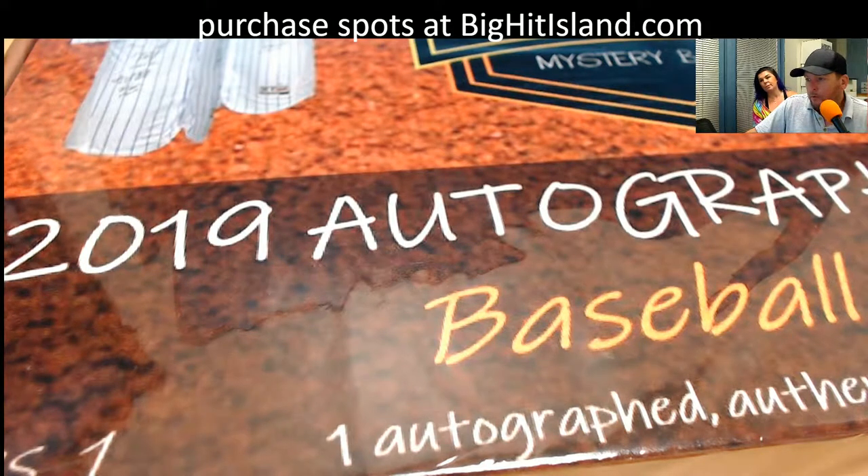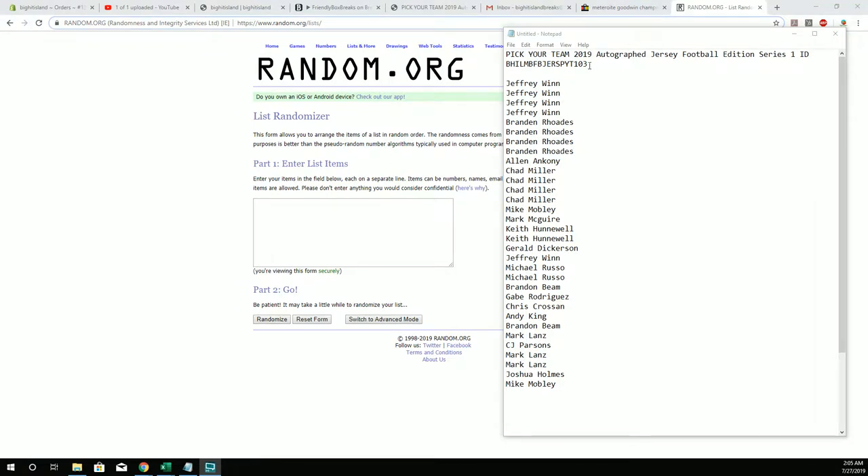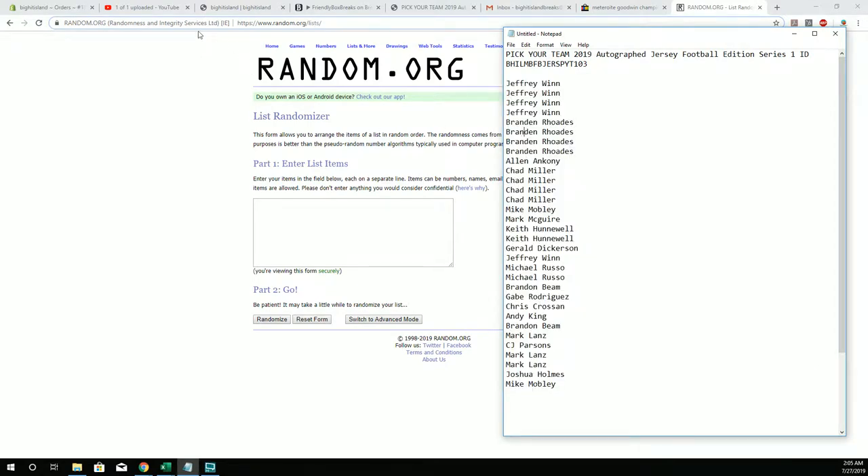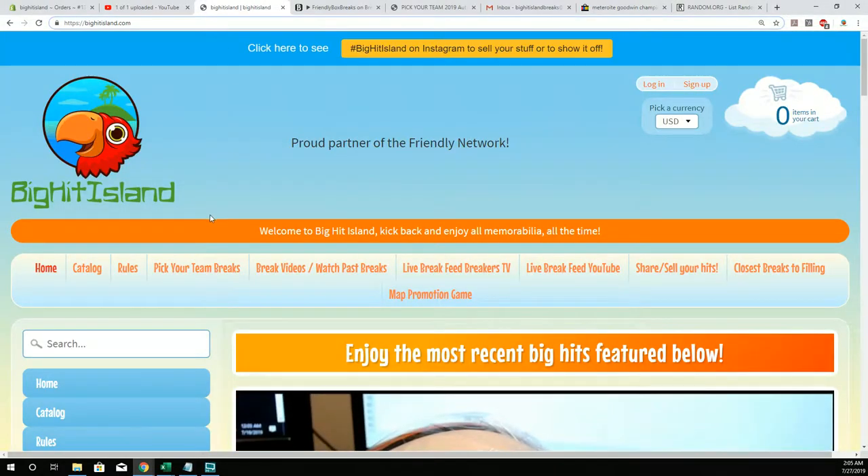All right, here we go. So now I'm going to do the random since I forgot to do it at the end of the break. So if you have no idea what I'm doing, I'm about to show you. Everybody that was in the break for the Jersey gets to go into a random to move along the island here.